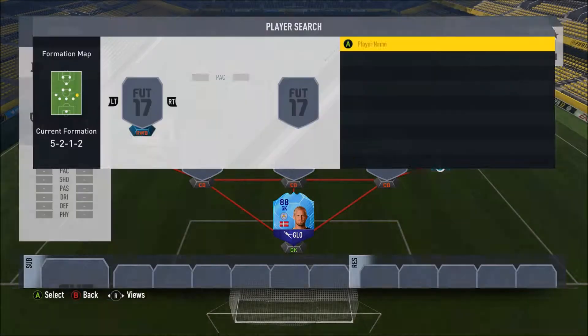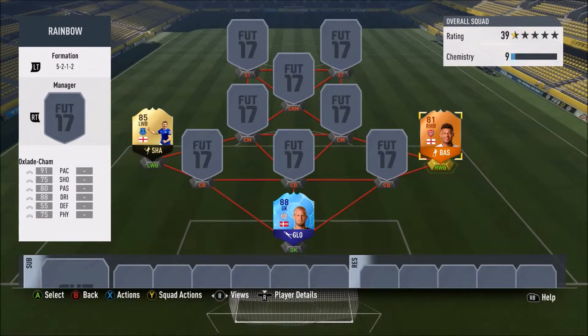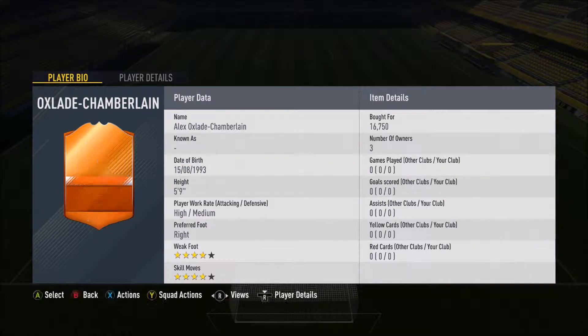On the left we've got an inform - Leighton Baines at left wing back. On the right wing back we've got a Man of the Match, and that's Alex Oxlade-Chamberlain. He's probably the guy that actually made me do this side because it's an interesting position change - going from right wing to right wing back. He's got 91 pace, 88 dribbling, 75 shooting, 80 passing and 75 physical, four-star four-star skills as a right winger.